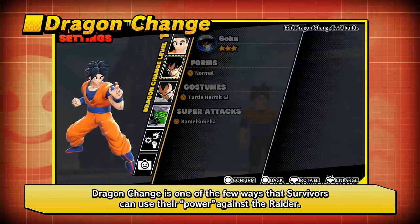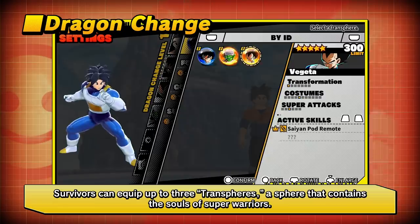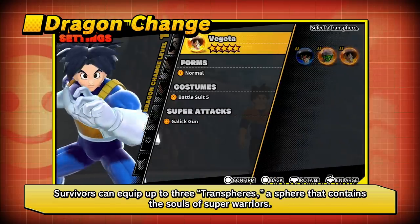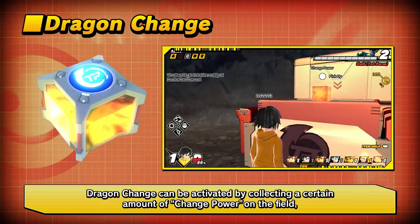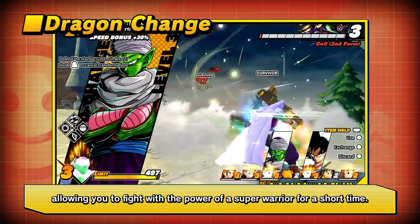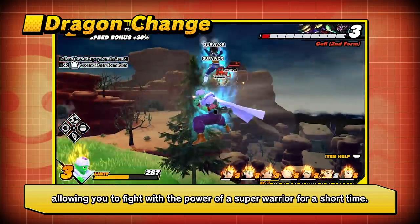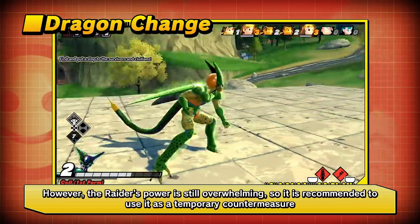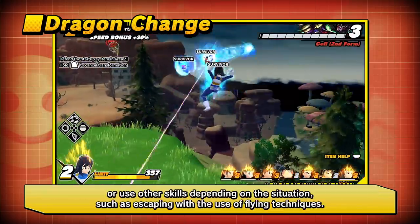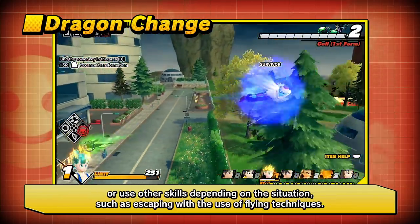Dragon Change is one of the few ways Survivors can use power directly against the Raider. Survivors can equip up to three Transpheres — spheres containing the souls of Super Warriors. Dragon Change is activated by collecting a certain amount of Change Power on the field, allowing you to fight with the power of a Super Warrior for a short time. However, the Raider's power is still overwhelming, so it is recommended to use Dragon Change as a temporary countermeasure, or combine it with other skills like flying techniques depending on the situation.